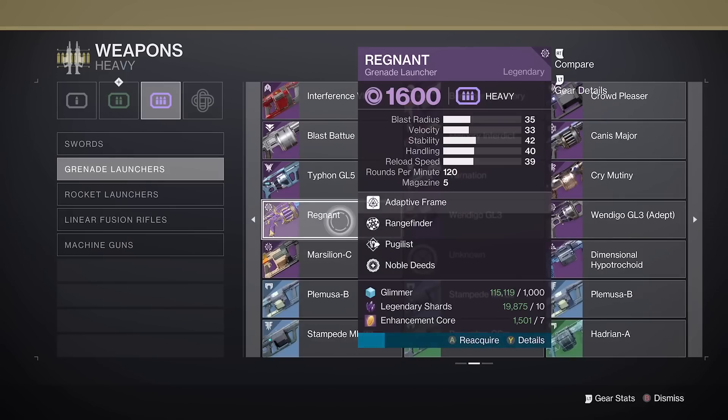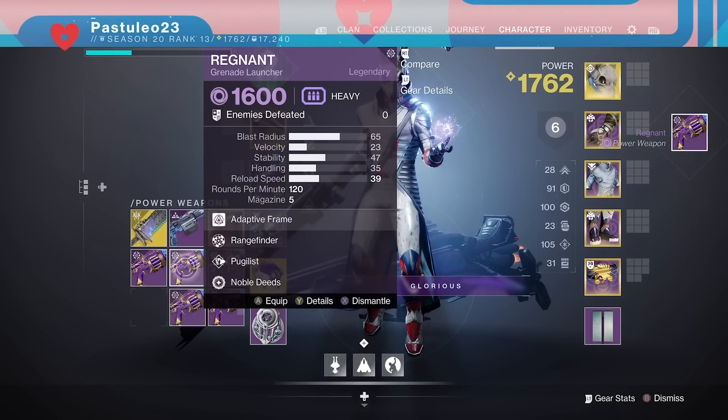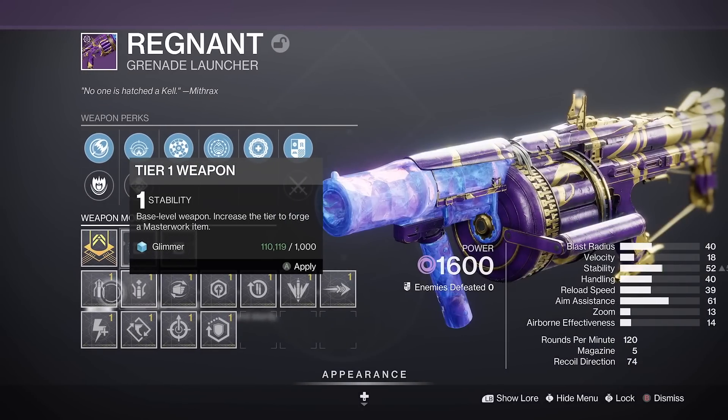This is a craftable weapon, but you don't have to wait. I got mine from Defiant Engrams. You can also apply any masterwork to it, although only the normal ones actually boost stats — you could go for a meme masterwork.